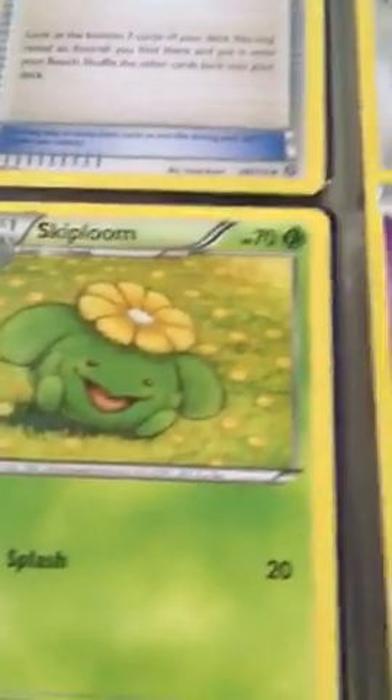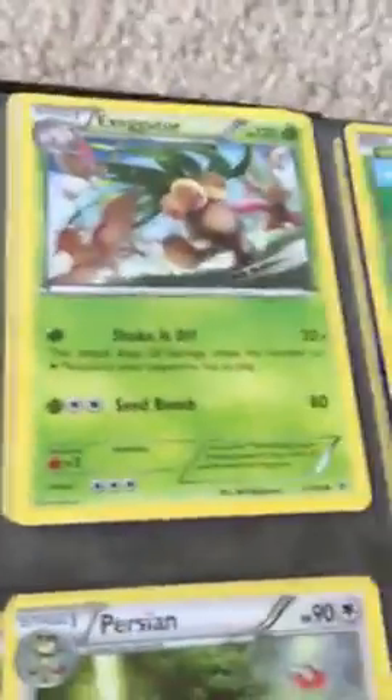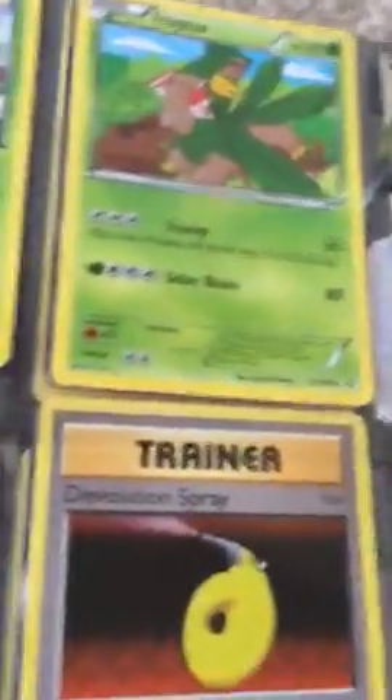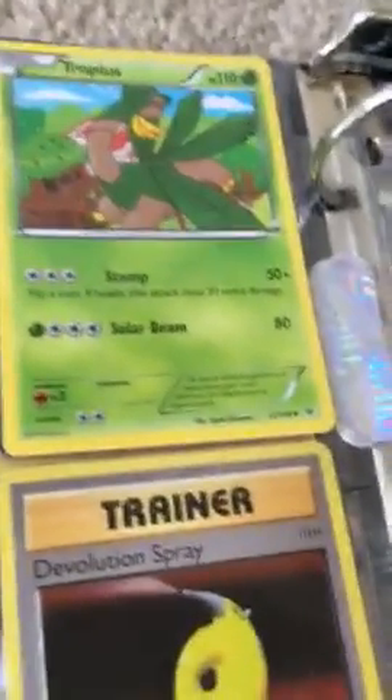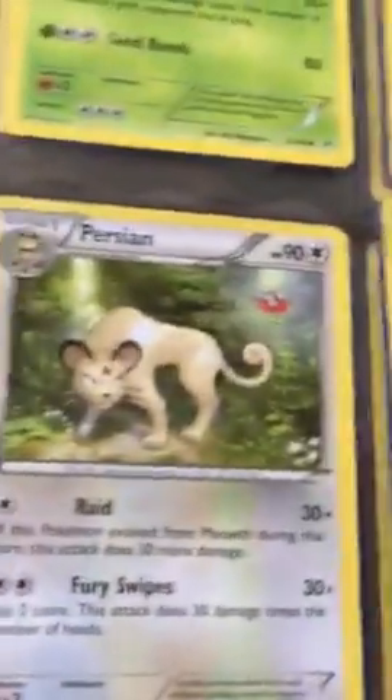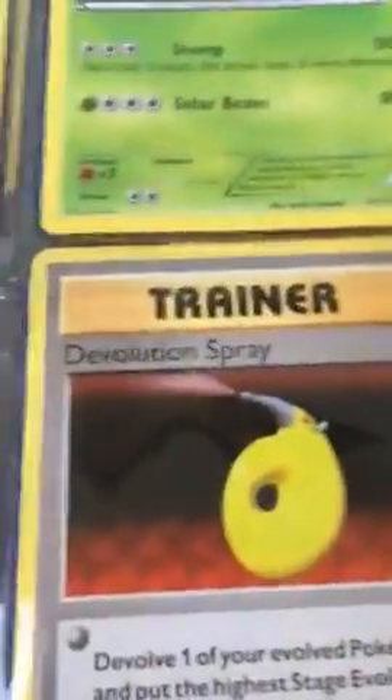Mimikyu — or whatever you want to pronounce it — uncommon. Larvitar, a common. Skiploom, a common. Spook, a common. Snivel — or whatever it's called — a regular rare. Exeggutor, a Exeggutor — is that legendary? Everybody thinks that's legendary; tell me in the comments what it is — is it legendary or not? Azumarill regular rare, Purugly regular rare. A trainer, Devolution Spray — don't know what that is — either common or uncommon.